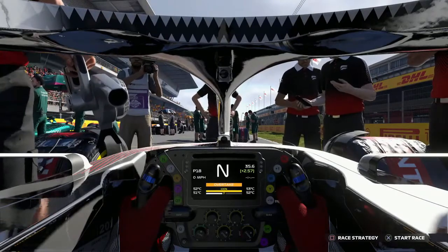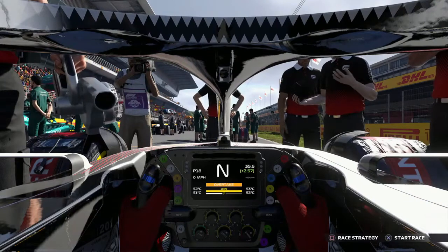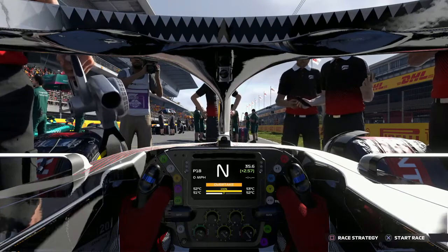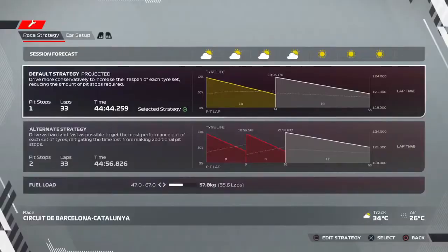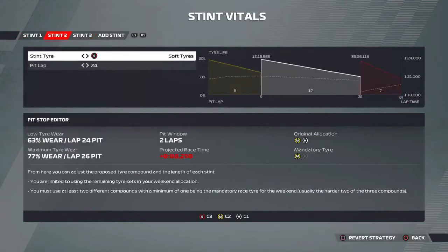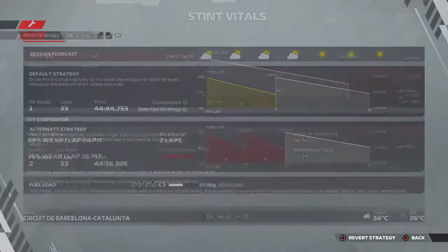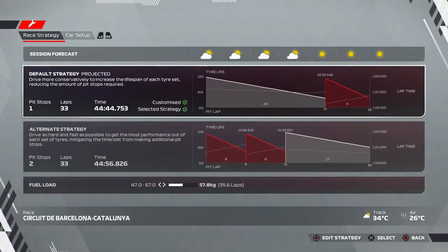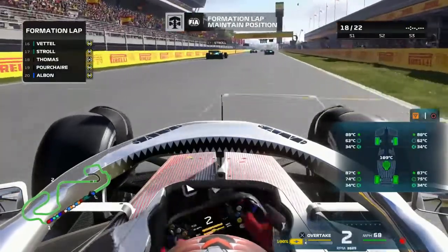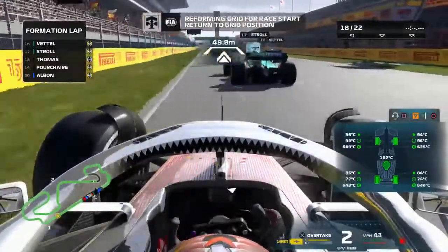Let's talk strategy first off. We are in P18 and we're going to try something a bit different — we're going to get the warm-up phase for the hard tyres done on the formation lap so we don't need to do it in the race. We're actually going to start on the hard compound of tyres. We're going to end the race on the softs as well. I don't want to risk starting on the softs — I want to get the warm-up phase out of the way straight away so we don't lose time compared to the AI, who warm up their tyres very quickly on this game.